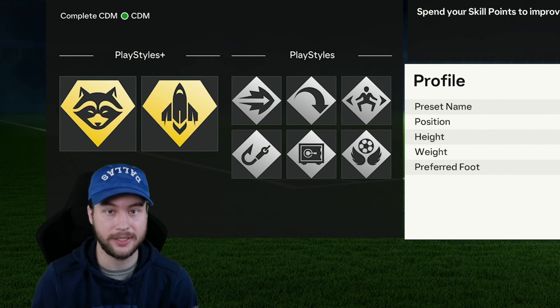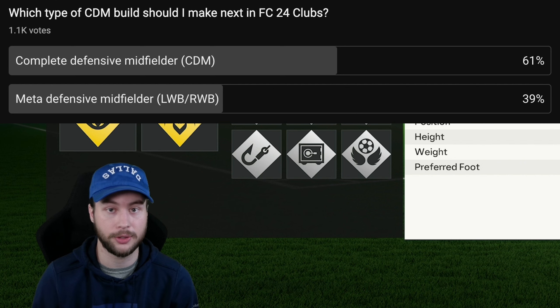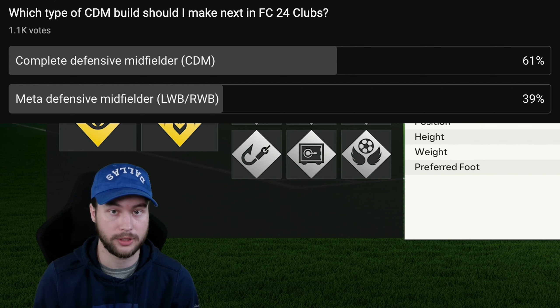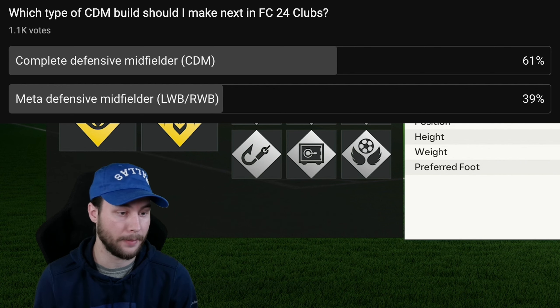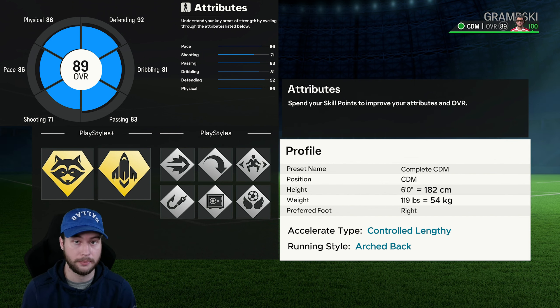This is Lesky, back on FC24 Clubs, and I'm going to be showing you all a CDM build. On my community page, I posted a poll giving you all two CDMs to vote on: a complete defensive midfielder listed in the CDM position, and a meta defensive midfielder listed as a left wing back or right wing back. The complete defensive midfielder won that poll, so we'll be looking at that build in this video. For those of you that voted on the meta CDM, don't worry — I do plan on making a video over that build as well.